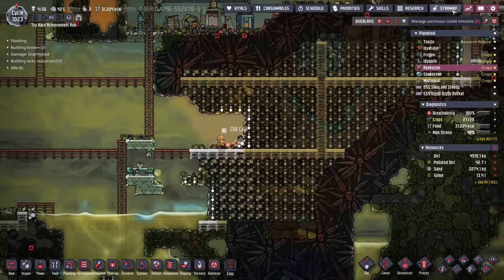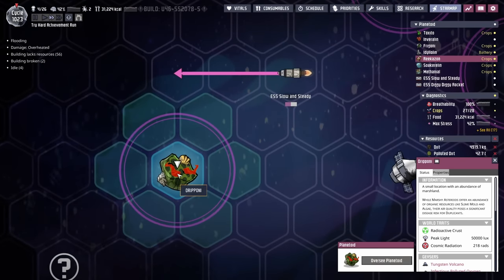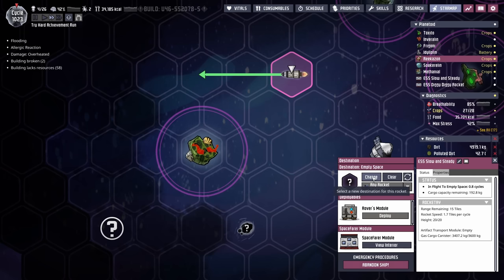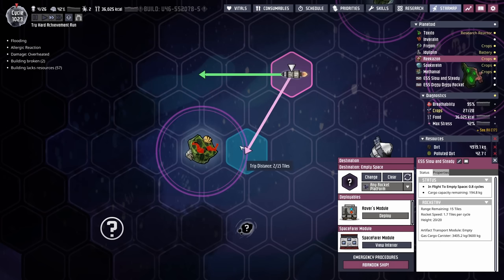It looks like we have found a new planetoid over here on the star map — it is Driponi, the marshy asteroid. And since it has a tungsten volcano, this makes me believe it has the tree. We still have 15 range remaining, so I think we will make a stop off here right in orbit and drop the rover on the planetoid.